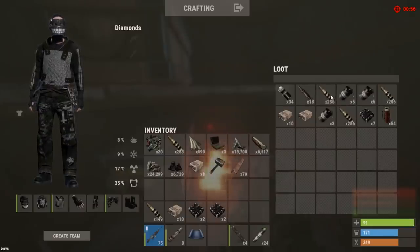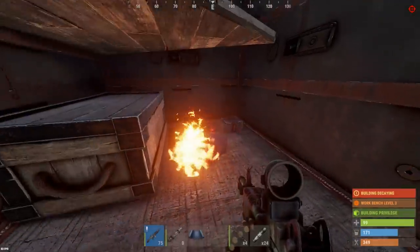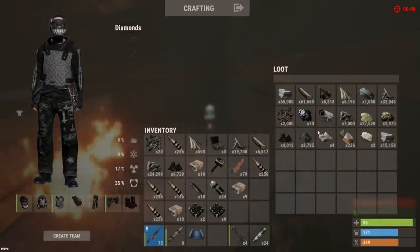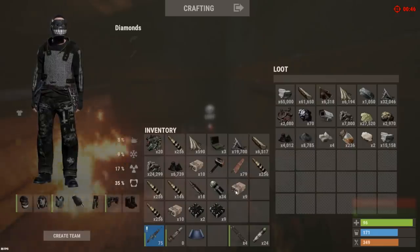7 C4, 18 rockets — that pays for the entire raid, let's go. And for TC, can we get some sulfur? 30k sulfur? Not bad. 10k GP.